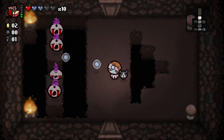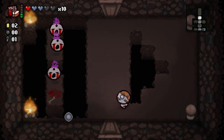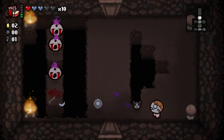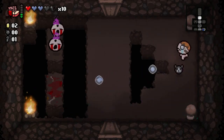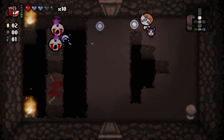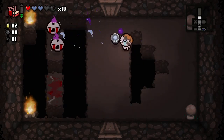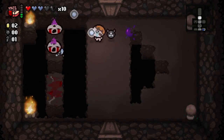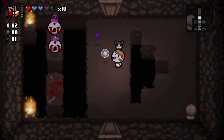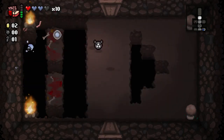Purple tears means homing tears — these things are going to follow us. The shots are going to follow us, which is kind of not good. We don't have good enough range to stay at a distance. Keep dodging those tears. As much as they are homing, they do have a distance to them — eventually they'll hit the ground, and if we can dodge them until they hit the ground, we can't be hurt.